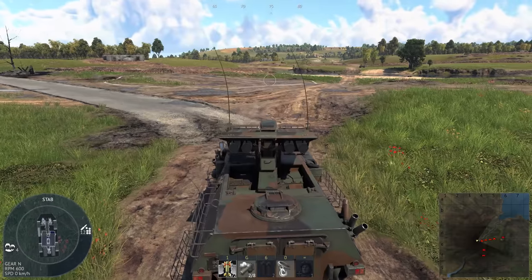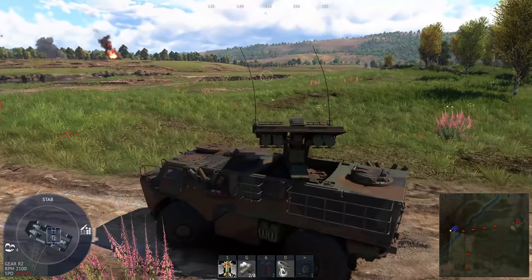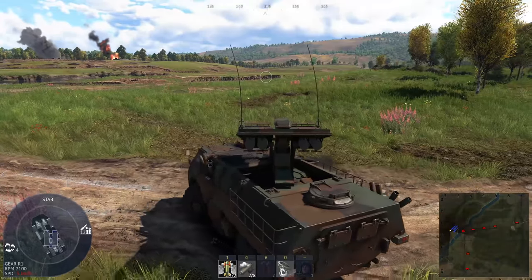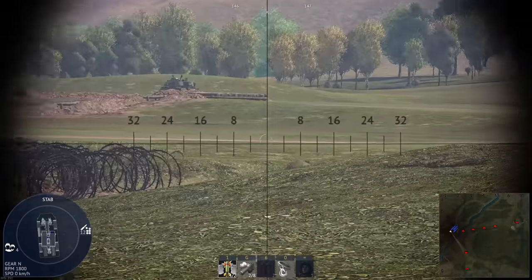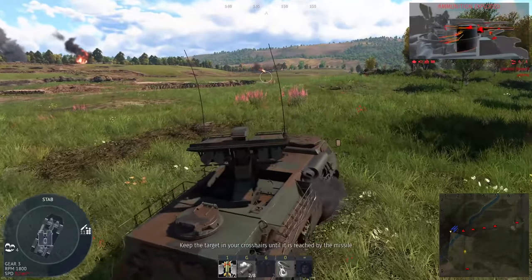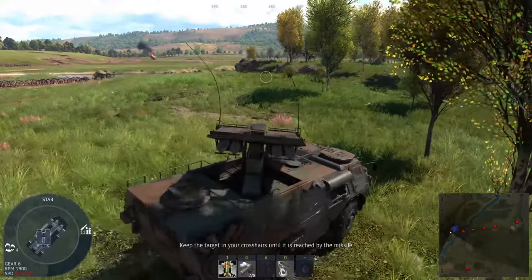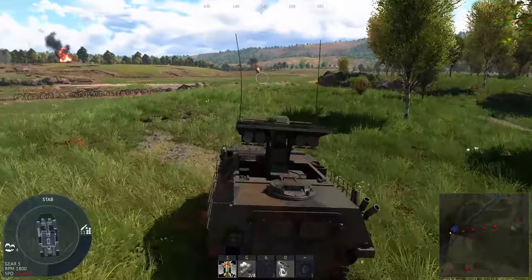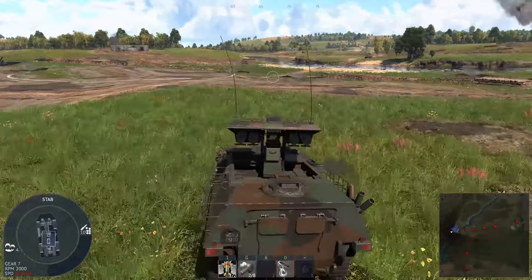Think about the M901 — it uses an M113 chassis, right? That's not a very small vehicle, but you can still hide it behind rubble and other objects on maps. You can't really do that with this. The most you can do is find a very gentle slope somewhere, but because it's so tall, it basically has like five degrees of gun depression effectively.